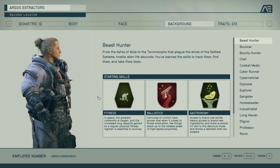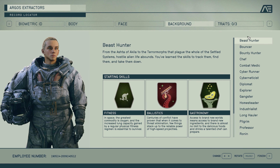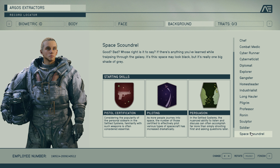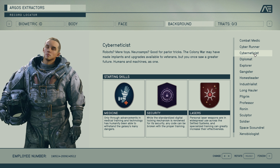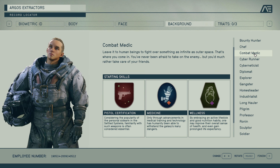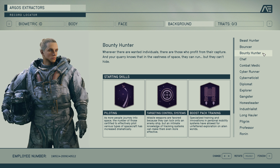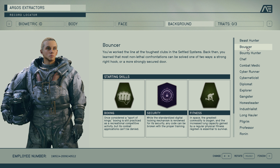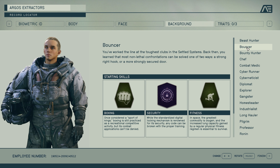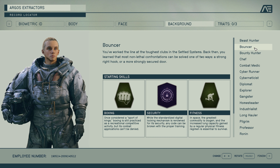This next screen is the background screen where you select a character archetype. The backstory of my character is that he's of Norwegian descent but grew up on the planet Voli Alpha in the city of Neon, where he worked as an acrobat and gymnast in the entertainment industry. Now I need to transition him into a background more fitting for this story — it could be Bouncer.